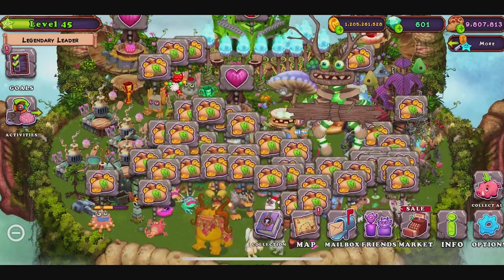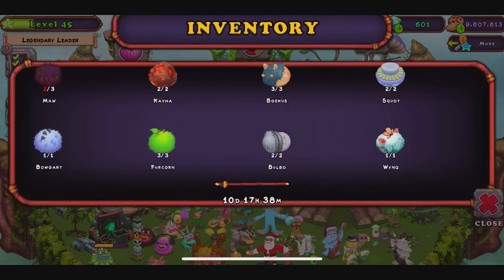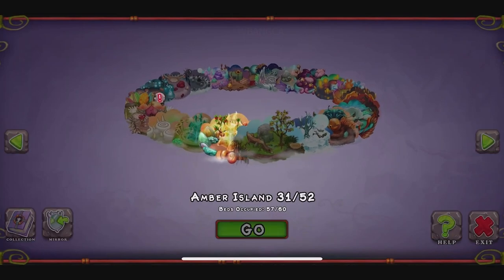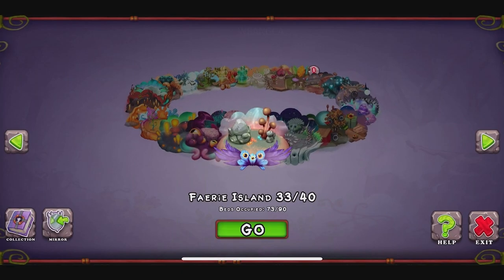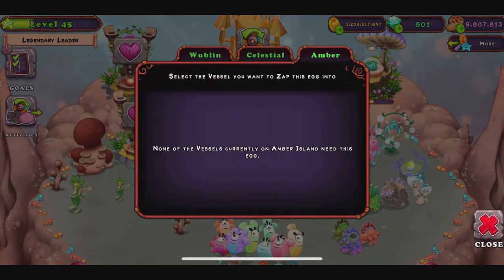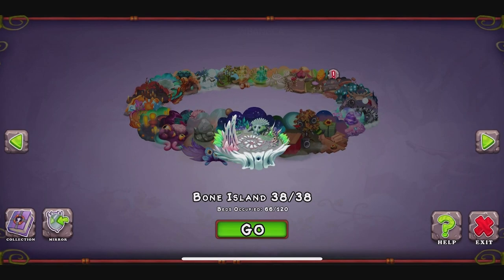Hey guys, welcome back to another video on My Singing Monsters. I finally got that monster I wanted for the Amber Island — or close to getting it anyway. Let's send these guys in. I'm missing one, so we're just gonna put gems in there. This one is so hard to get. I tried multiple times but it didn't work out, so I'm just going to use the diamonds — I think it costs less using diamonds than waiting and trying to breed for it. We can try one last time but it's not gonna work out, so forget that.